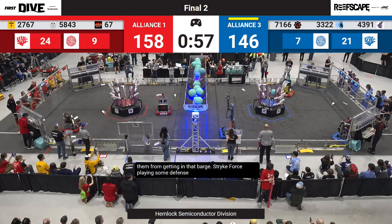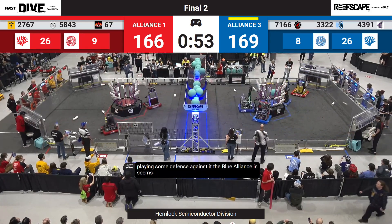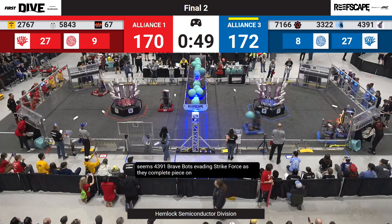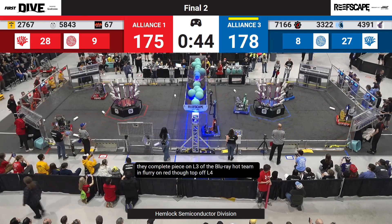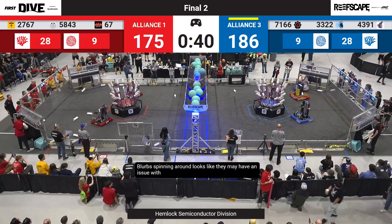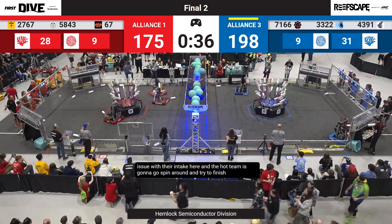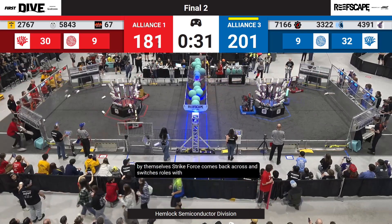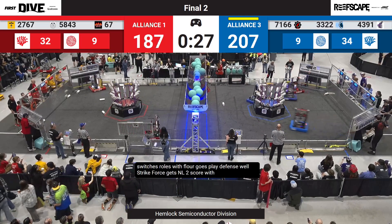Strike Force is playing defense against the blue alliance. It seems 43-91 Bray Bots are evading Strike Force as they complete a piece on L3 of the Blue Reef. Hot Team and Flurb on red, however, top off L4 of the Red Reef. Flurb is spinning around — looks like they may have an issue with their intake. Hot Team goes to finish off the reef themselves, then Strike Force comes back and switches roles with Flurb, who goes to play defense while Strike Force gets an L2 score.